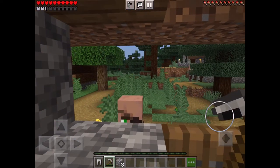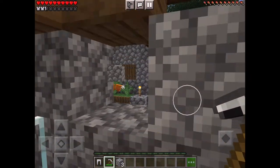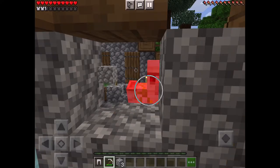Quick video on how to kill an iron golem. So you're in the village and he's angry — you need iron. Just hide in the house and kill him from far.